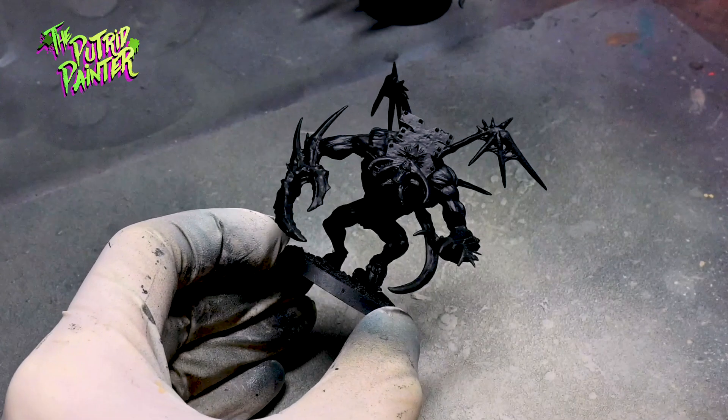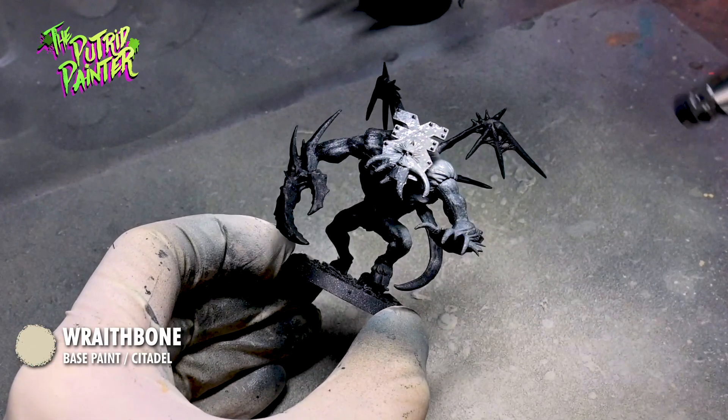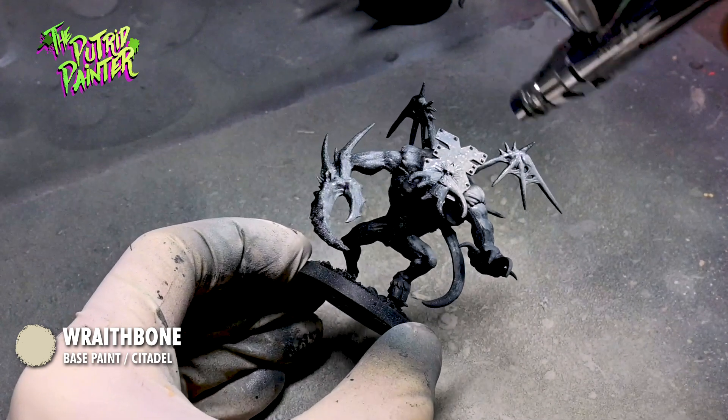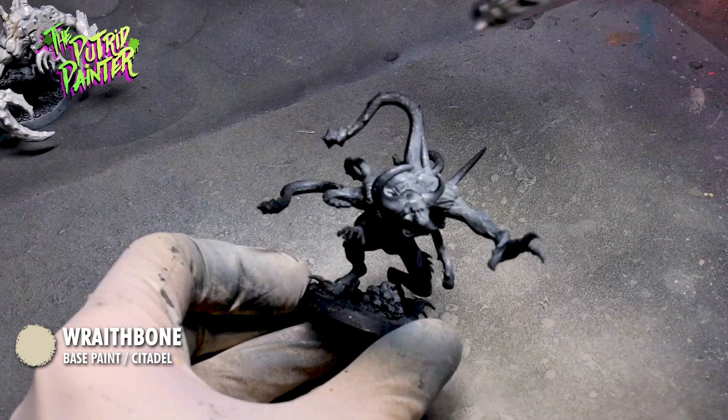After priming the model black, I spray a zenithal of Wraithbone on the models from an angle. This will create a natural gradient from black to white, which is great if you want to work with either a slap-chop technique or overall contrast paints.